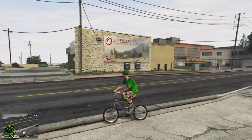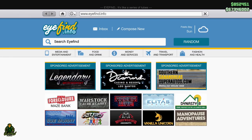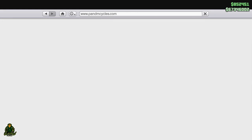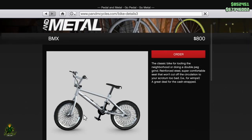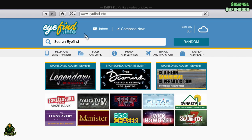First and foremost, you're going to want to pull up your phone. You're going to want to go to Pedal and Metal, go to BMX — don't click on anything at that point. Then go hit the home key.